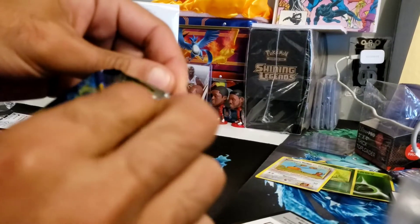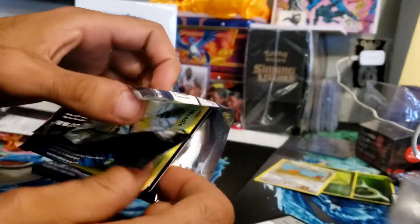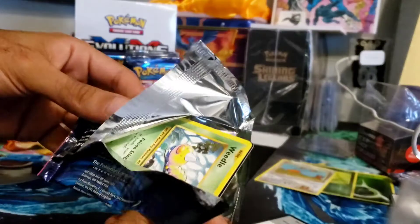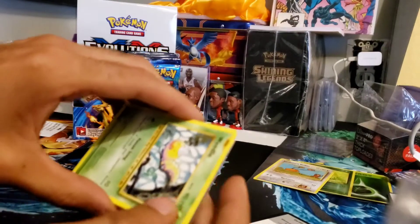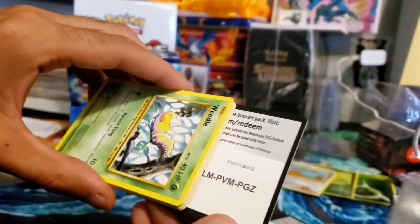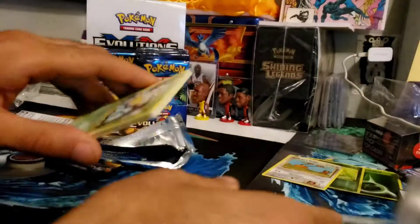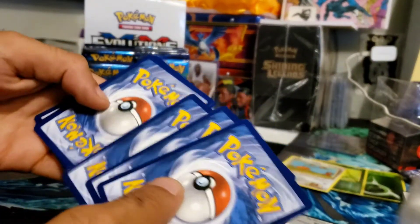So again, if you're wondering how much the most valuable card in this set is — it would be if you were to get a PSA 10 holo Charizard. That goes for about $2,000 right now. Okay, there's the code. One, two, three.